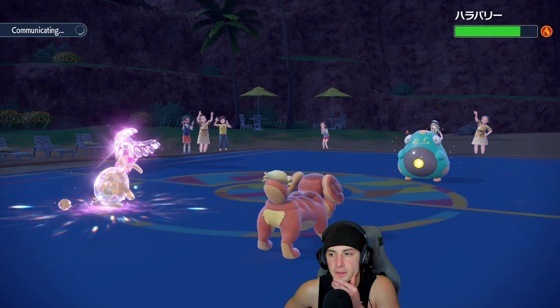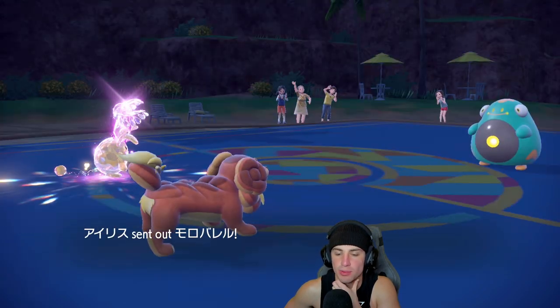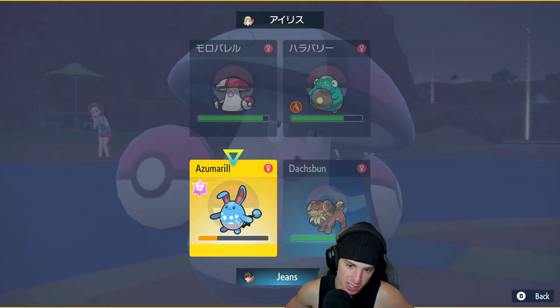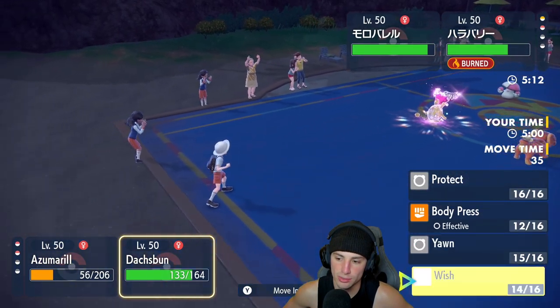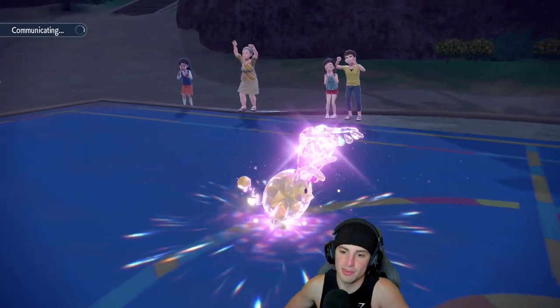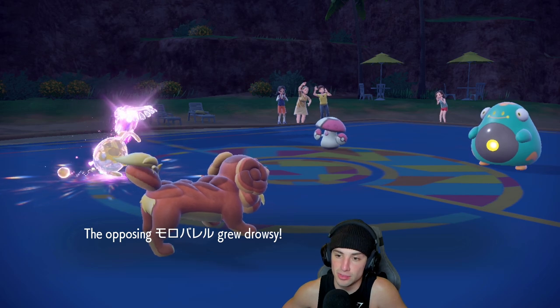We're just going to Yawn onto the Amoonguss slot. I'll get HP back this turn. From here I'm just going to Protect the Azumarill and throw a nice little Yawn. Goes for a Thunderbolt into the Azumarill slot — we block it. And I bet they're putting me to sleep. Yep — if I'm going to sleep, they're going to sleep too. Trying to make some good plays out here.